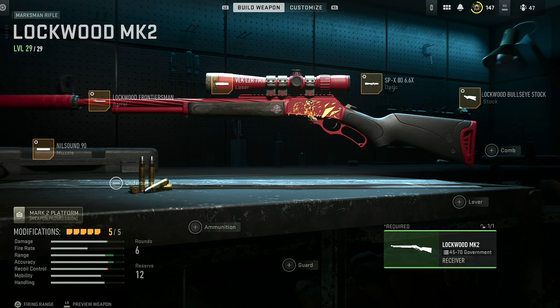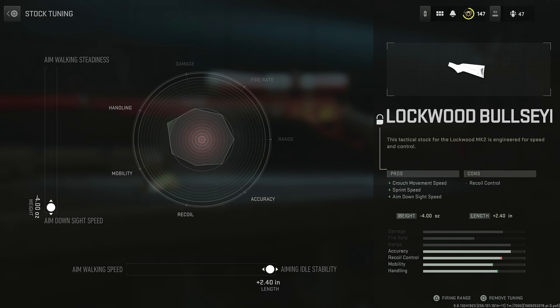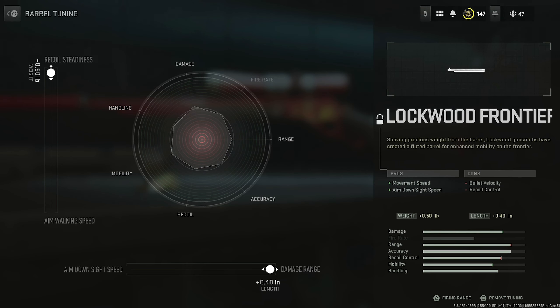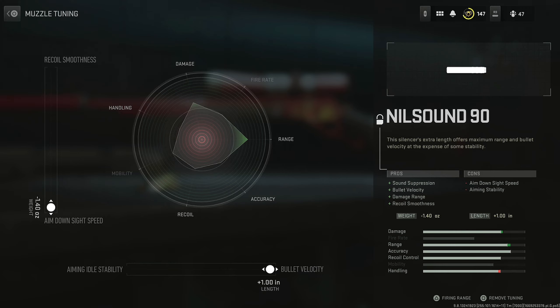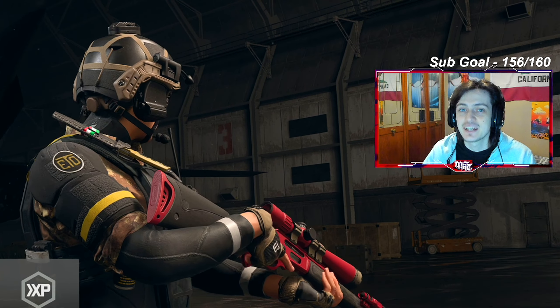This is the overall look of the class setup that we used. Using this scope especially made it feel exactly like the MK2 Carbine. This is how the tuning on each of the attachments looks. If you do want this class setup, definitely make sure the tuning is correct as well. Now, all that's left to do is hop into the game and see what this gun can do.